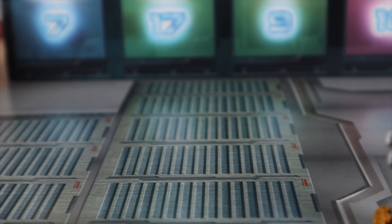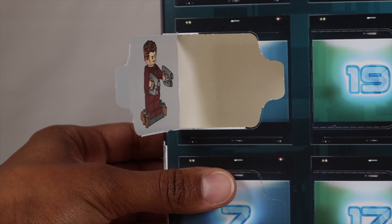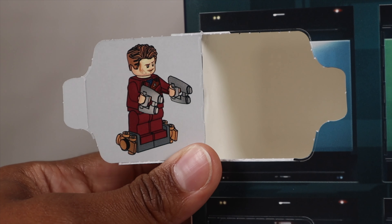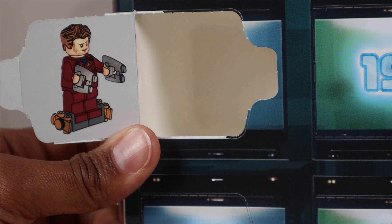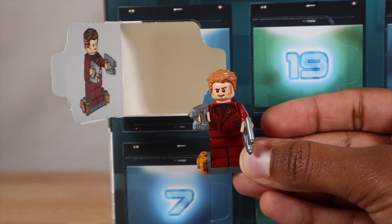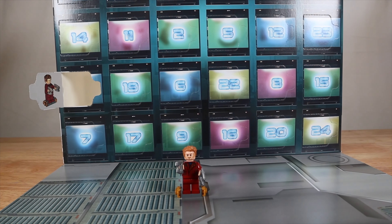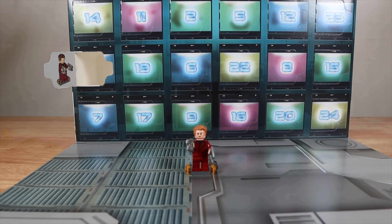There we go, woo hoo! That is door number one, friend. The picture and then our mini fig — they look exactly the same, which is perfect. This is day number one. Come back tomorrow for day two, friend. Let's go. Fun times ahead. Woo hoo!